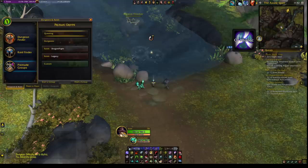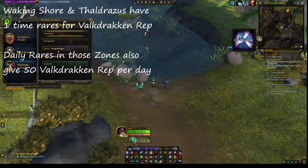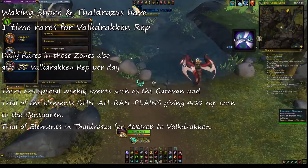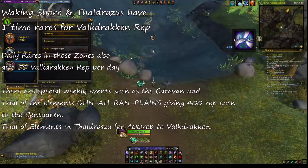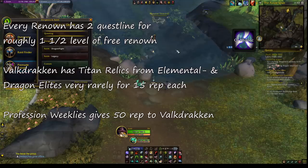There are a couple of things not mentioned because they didn't fit the grinding focus of this guide. Waking Shores and Thaldraszus wares have a one-time bonus reputation for Valdrakken Accord. There are special weekly events such as the caravan or the Twilight of the Elements in Ohn'ahran Plains giving 400 reputation each to the Maruuk Centaur, and 2 of the elements in Thaldraszus for 500 reputation. Every renown has 2 questlines for roughly 1.5 levels of 3 renown. Valdrakken Accord also has titan relics from elementates or dragonalites for roughly 15 reputation each.